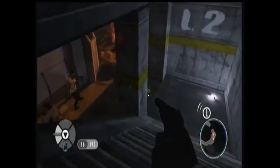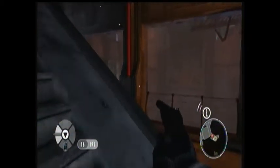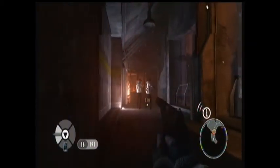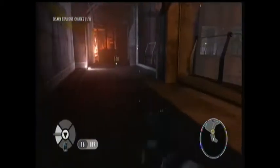Now we're inside the facility. As you're coming down the stairs you'll see a couple of guys here — take this guy out quickly and go around the corner to deal with the others. The first bomb is right at the bottom of the stairs on the wall, it's hard to miss.